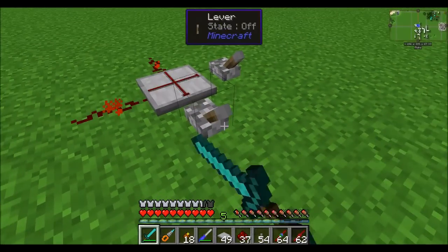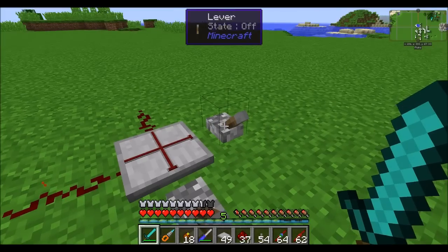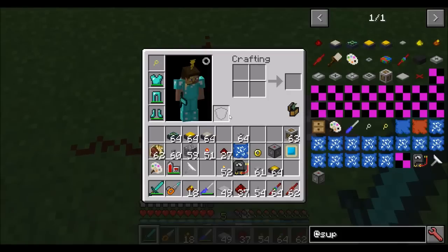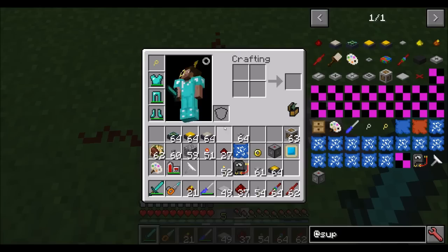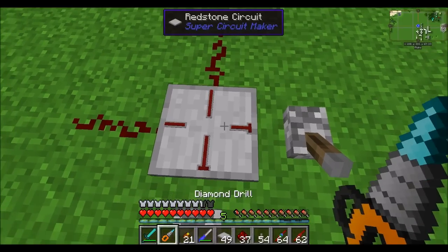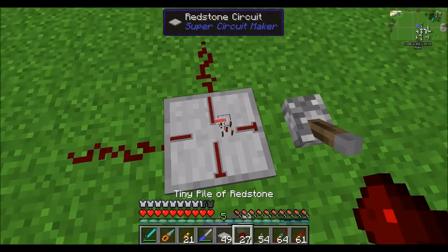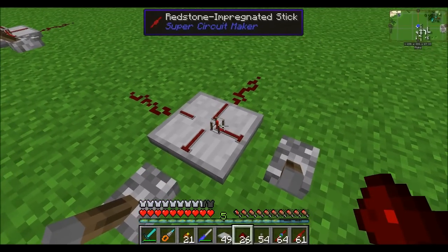What if I wanted this lever to control this output exclusively, and this lever to control that output exclusively? For that we'd want to create a null cell, which is actually pretty easy to create. First off, you're going to want to get yourself a redstone impregnated stick — that goes right here. And you're going to want to make sure that a tiny pile of redstone is sitting underneath it. This allows that redstone signal to travel upwards.